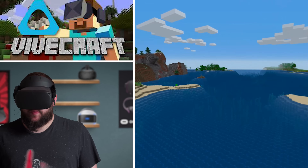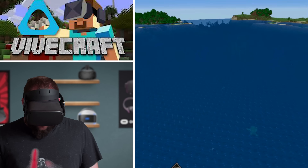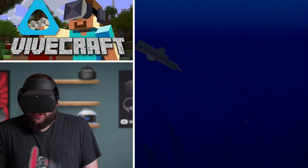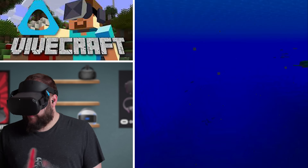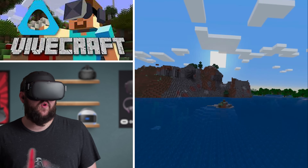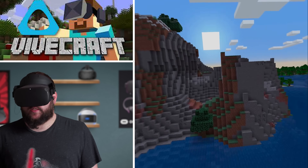One of the creepiest things about being in Minecraft in virtual reality is the ocean. You look down there — it doesn't look so creepy when you're looking from above, but if you drop down in the ocean, it's blue and you can't see anything anywhere. If you're afraid of water, not a good idea to do. I'm not necessarily afraid of water, but I don't like deep, dark things I can't see.